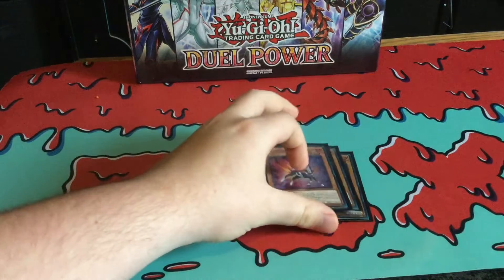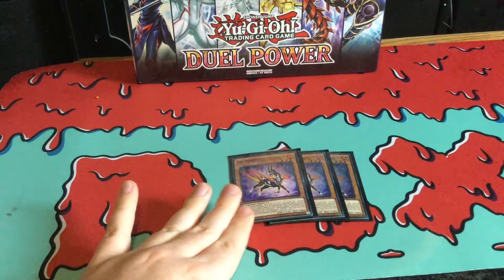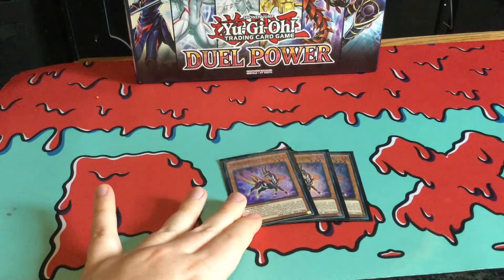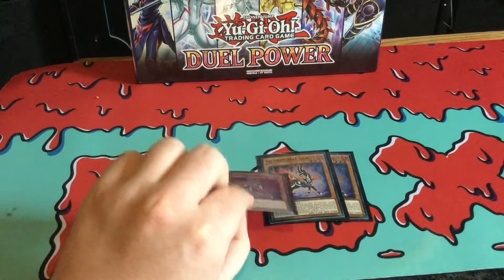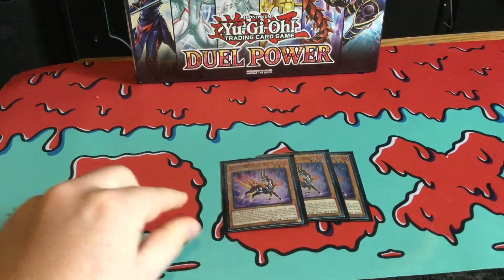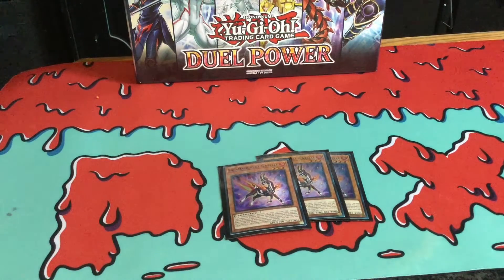Kicking off, we are running 3 of Gazelle, pretty much your main card for this deck. Basically, it can be Normal or Special Summoned, or pretty much Special Summoned if a Salmongreat card is sent to the Graveyard. And if this card is Normal or Special Summoned, you can send one Salmongreat card from the hand or the deck.